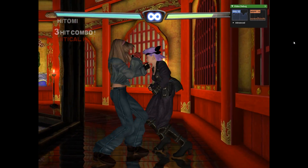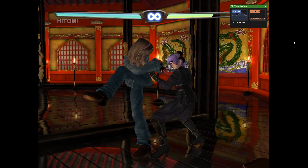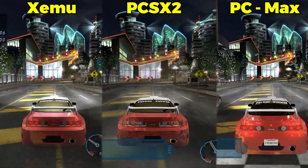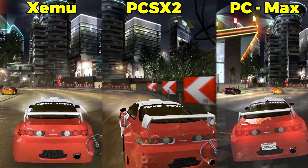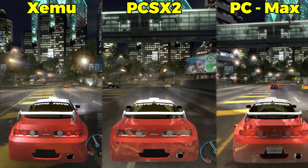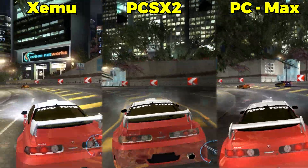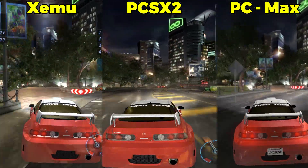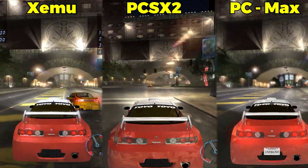For those who may not know, the classic Xbox had the most powerful hardware of its generation, competing with major names like the PlayStation 2 and GameCube. If you compare a classic Xbox game running on Zemu with a PlayStation 2 game running on PCSX2, the graphical difference is enormous. This is because the first Microsoft console's hardware was similar to a PC of that time, allowing for impressive results. However, in terms of sales, it was surpassed by the PlayStation 2, which remains the best-selling console to this day.